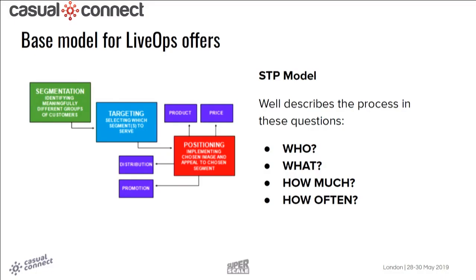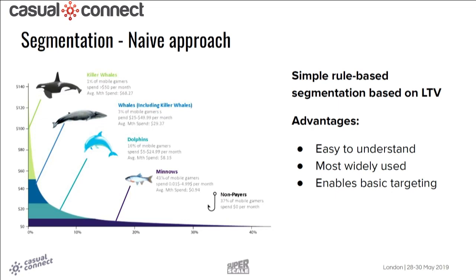So, the approach — where do we start? Segmentation has been in business for a while. The base model for live ops is something called STP: Segmentation, Targeting, and Positioning. The STP model describes the process in four questions: who, what, how much, and how often — basically how to position a product on the market. One well-known application is LTV-based segmentation: whales, dolphins, minnows. It's easy to understand, widely used, and enables basic targeting, but it's not the best approach.